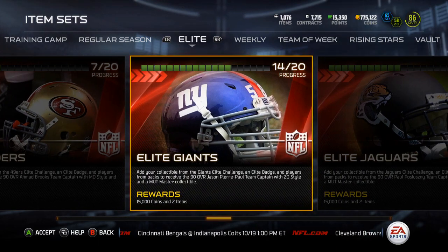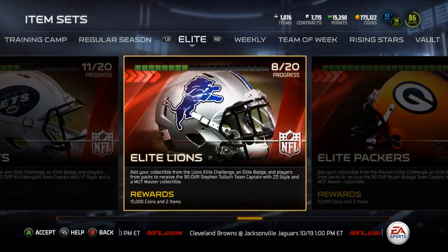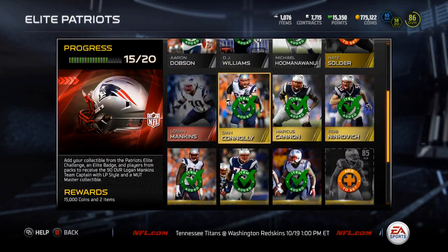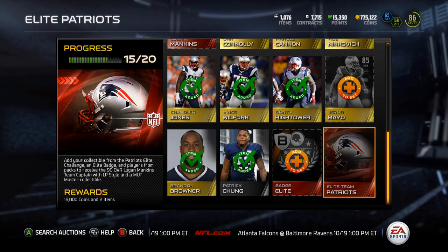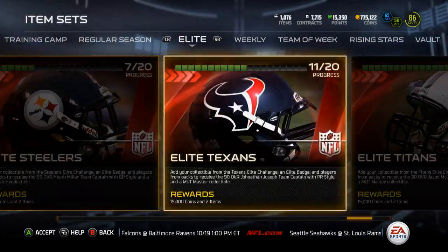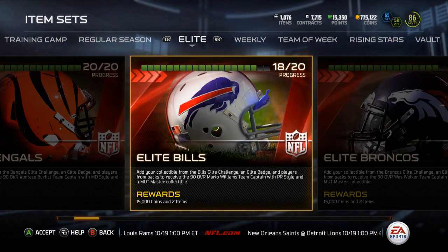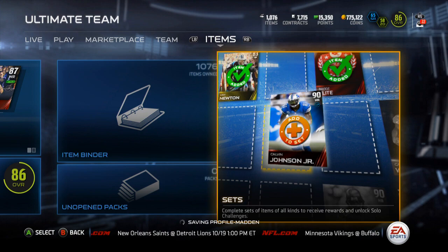The Falcons will be one of the last ones since I only have four currently. The Giants might be one I look at — 14 out of 20. The Lions probably not for a while. The Panthers I might do for Cam. The Patriots — I have the Solder and the Mayo so I can collect those whenever, but I'll need the Mankins and I'll probably just have to buy those since I want to keep them on my team. The Texans are a little ways out since I still gotta do the Vikings, Bills, and Broncos — that's three sets and about 24-ish solo challenges to complete.